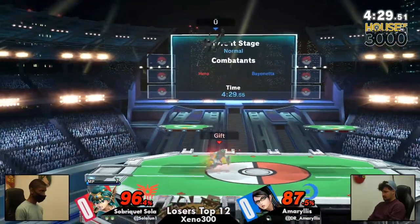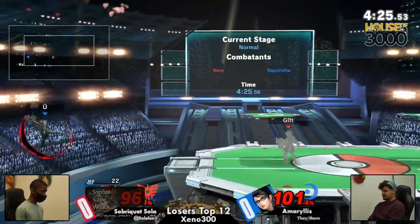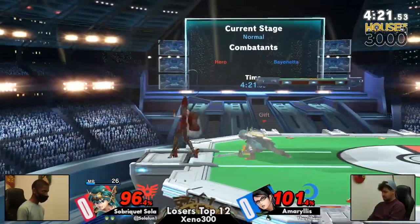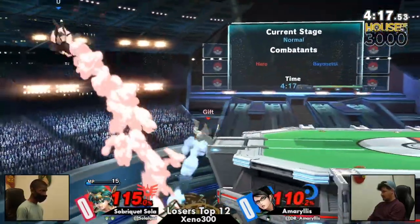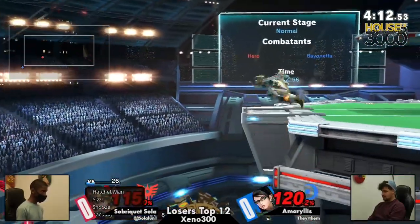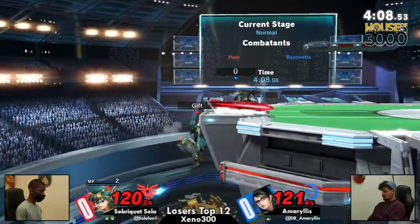Sola finding these high-ranking spells time and time again. Sola has that oomph online, finding that down smash there. Amaryllis, got to be careful here, because these aggressive approaches from the Bayonetta are getting called out time and time again. Saw that back air coming out, trying to find the ledge trap. Now Sola's set up with Hero on ledge again. Forward throw comes out too. They're just looking so comfortable — Sola has Amaryllis in a chokehold.